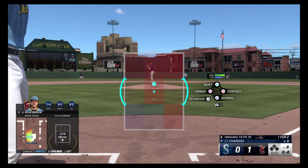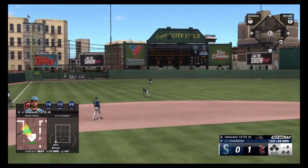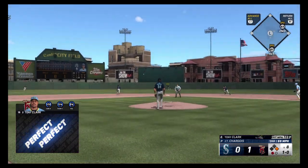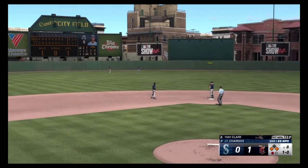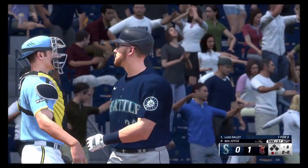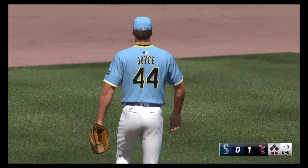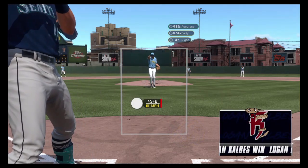Tatis into the gap, passed Ryan Bliss for a base hit. This eighth inning is probably all I needed. Another perfect hit, this time by Tony Clark — runners on the corners with one out in the eighth. Got Bliss swinging at the slider inside. Fastball low and in to J-Rod, and he gets caught looking.